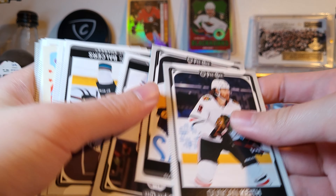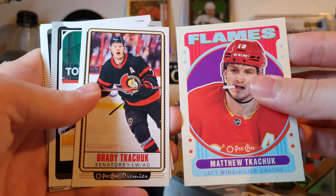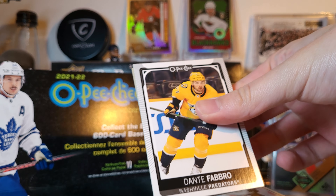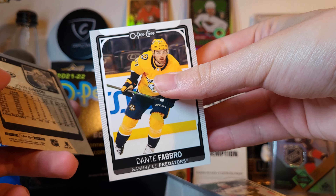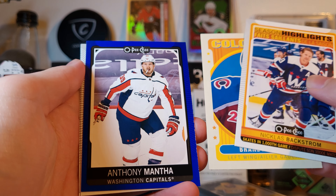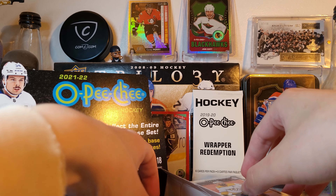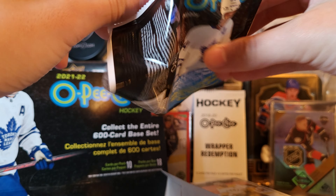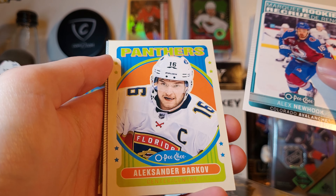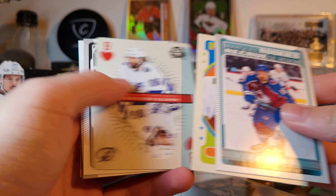What the heck? Matthew Kachuk and Brady Kachuk — inserts. Too bad they didn't do this error — it's like all rookies or all something other than base that were wrongly inserted into the pack. Backstrom, Sad, and Manta. Dabrask, Newhook rookie, Barkov, and Kucherov.